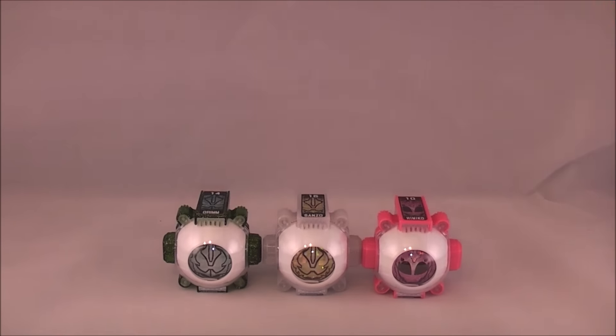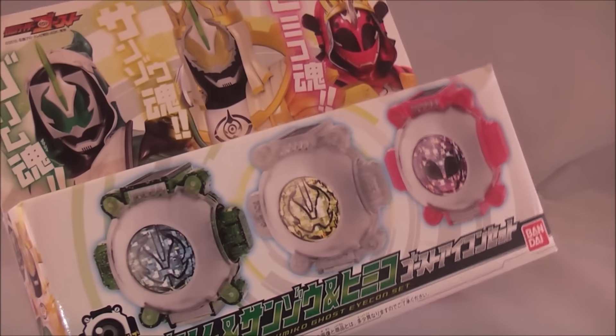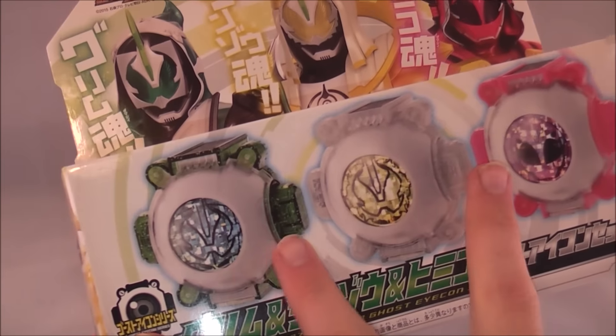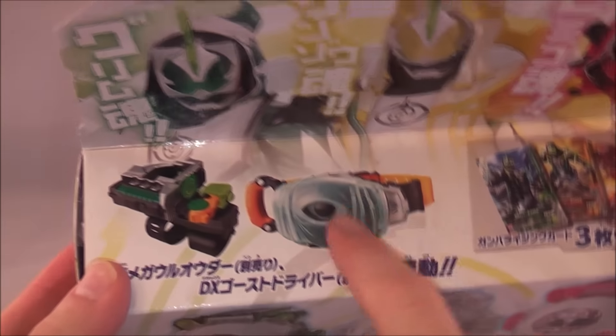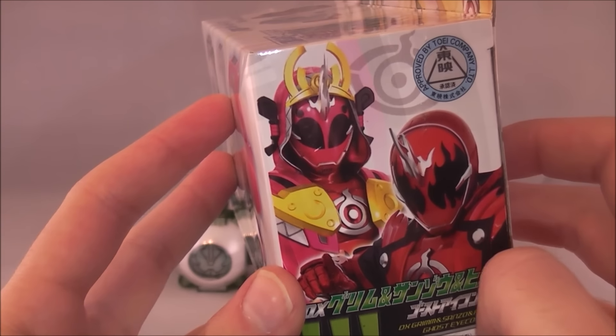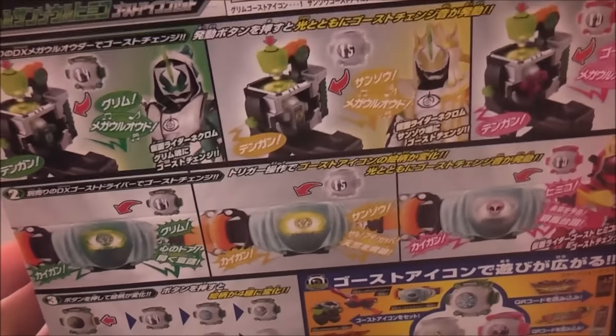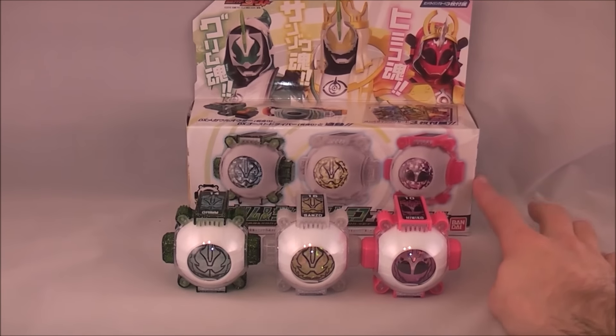Starting off with the packaging, which is pretty unique because it's not the clear packaging. We used to do this enclosed packaging — shot of all three icons, shot of the three forms, showing that it works in both the Ghost Driver and the Necrom device. It shows the three cards it comes with, a pretty cool shot of Necrom's forms, Ghost and Ghost Himiko, or Tokon Boost Ghost, and then Ghost Himiko. Just pretty neat little packaging — like a little special set going on here, which is kind of an oddball set in terms of picking.